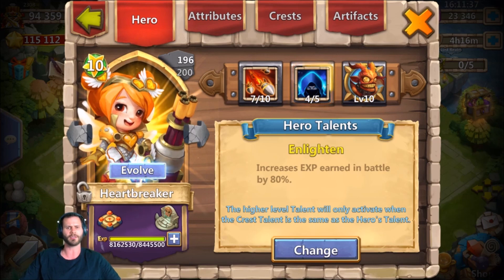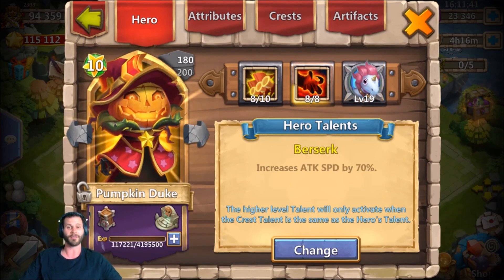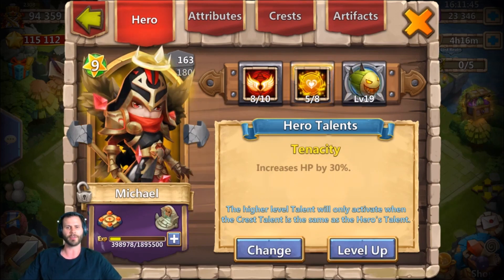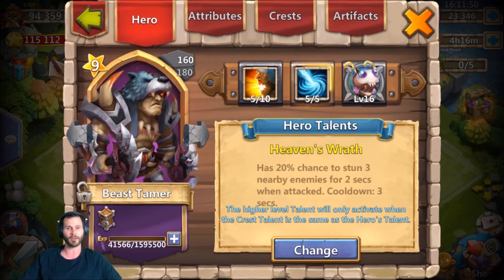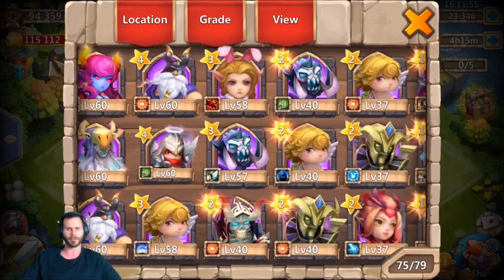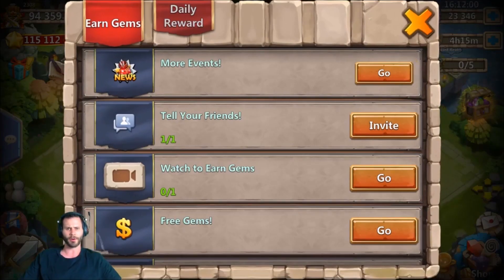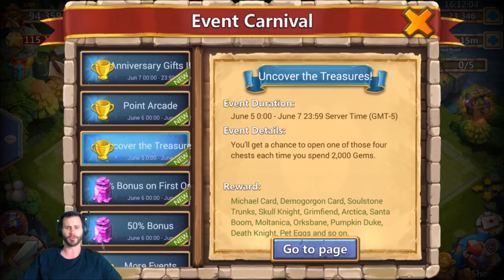I'm just going to do a very quick rundown of his heroes. We got Heartbreaker, we got Dread Drake, Golem. We also have an 8-of-8 Zerk, Pumpkin Duke — very nice. 7-to-10 Anubis with four or five Condemnation. We got a 5-of-8 Tenacity on the Michael — that is very nice, especially for free to play. So a pretty good variety of heroes on this account. He actually has another backup Michael, so he's going to be able to double evolve that.